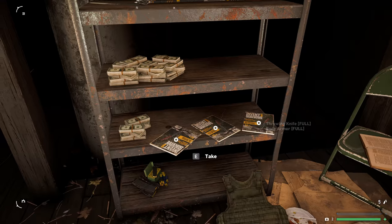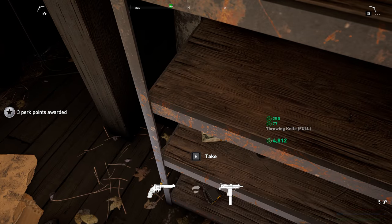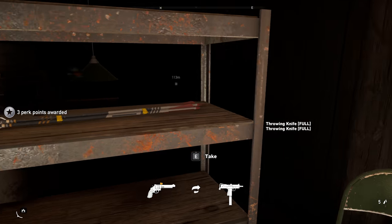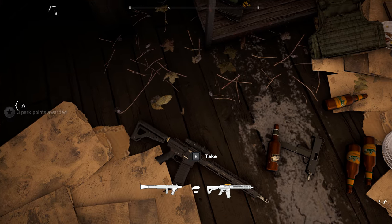Here is the end right here. There are a bunch of perk magazines that you can get, a bunch of cash that you're going to want to collect, and some other good stuff on the top here. You also get some body armor, ammo, and weapons that you can switch to.